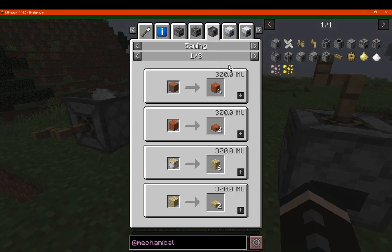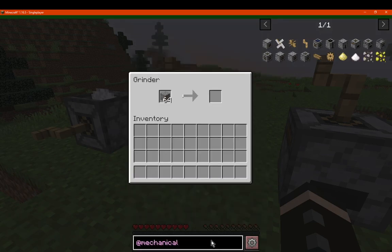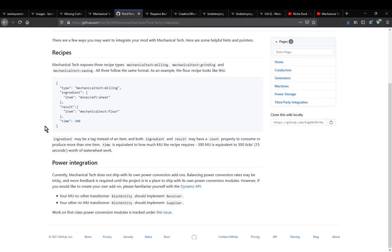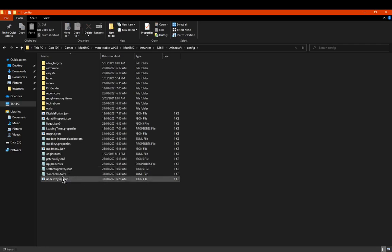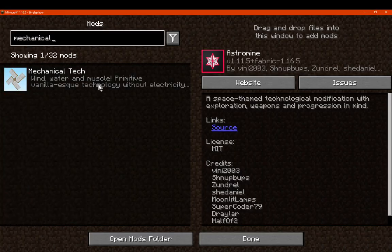You've also got the sawmill, which you can use logs to get planks, or planks to get slabs, or sticks from slabs. I don't know about other wood options — my guess is maybe those will work too. There's also third-party integration, which I assume lets you enable more recipes. And there's power integration as well if you want a transformer-type approach, but that's mostly for developers.